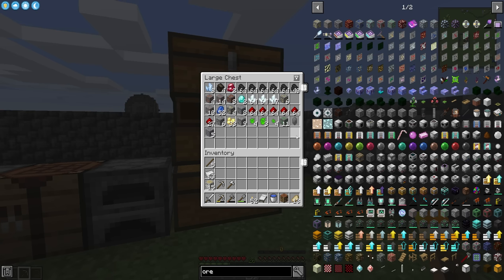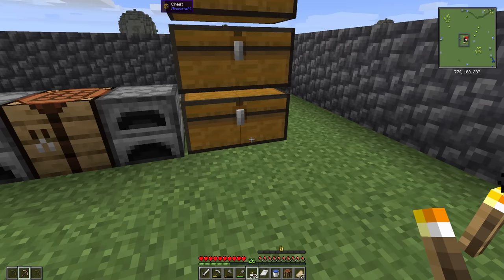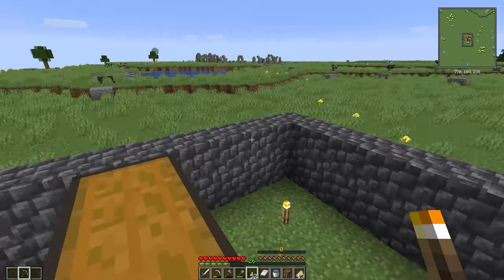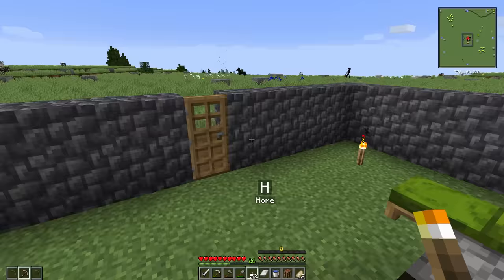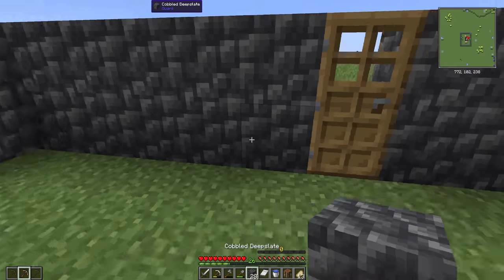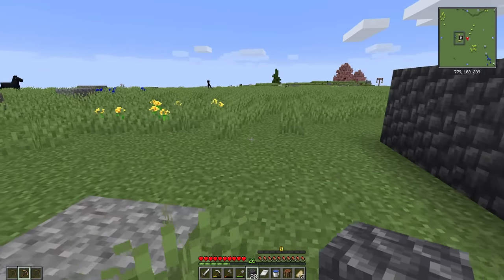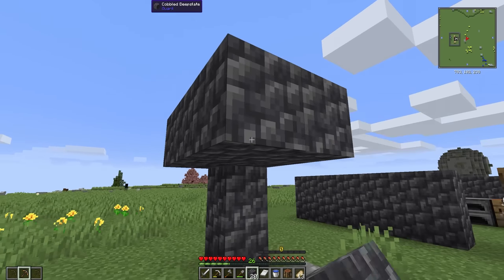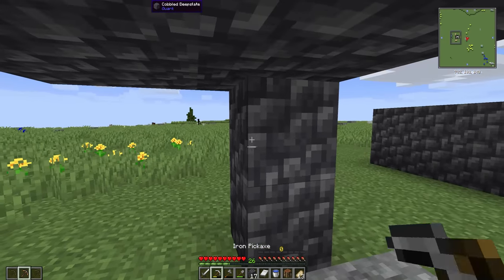After a bit of mining we're doing okay on resources — we've got some blocks and stuff. I think it is about time that I go out looking for a village. However, I am going to kill that enderman real quick, because that will be really useful if I can actually do this without getting killed in the process.